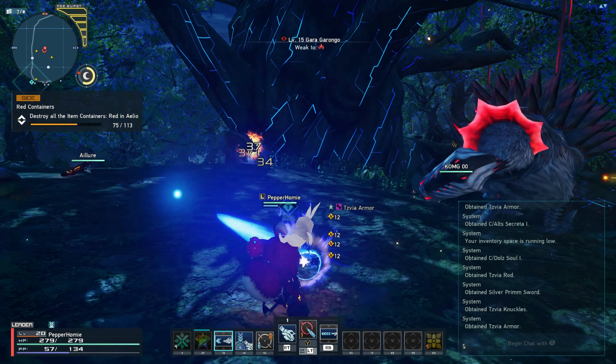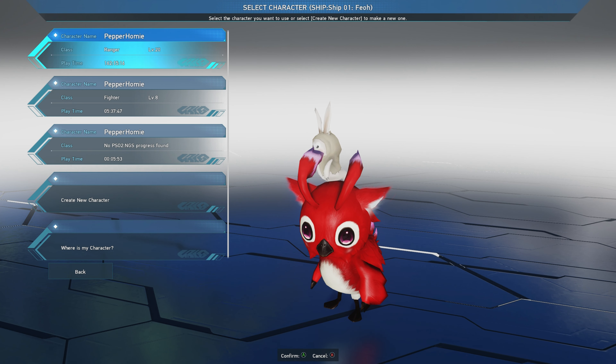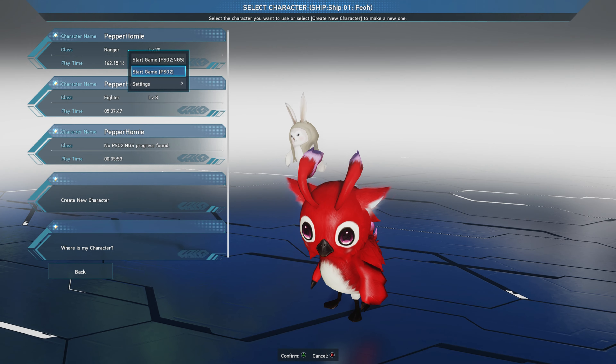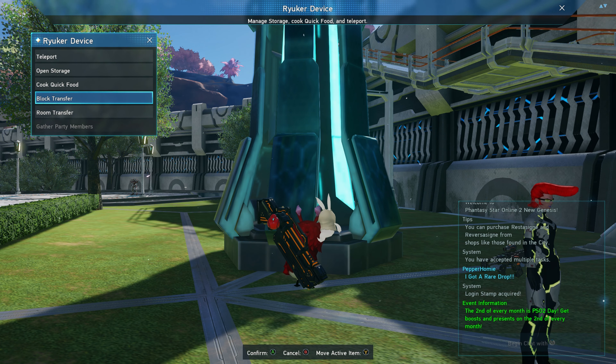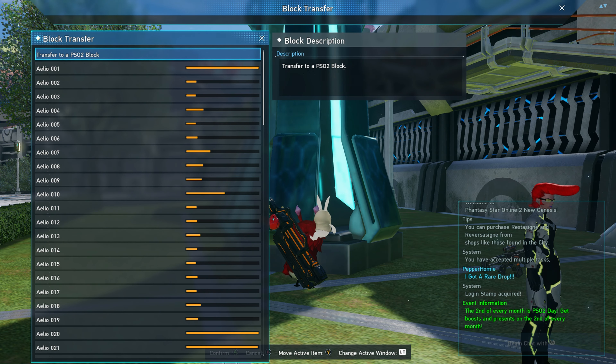Before we get started, it's important to note that we will be redeeming these codes on the old version of Phantasy Star Online 2. To get to the old version, you can either choose PSO2 when selecting your character, or navigate to a Ryuker device in New Genesis, then choose block transfer and navigate all the way to the top where it says 'Transfer to a PSO2 block.'